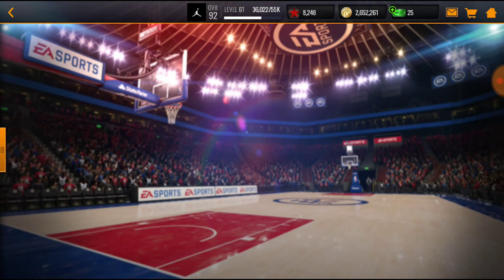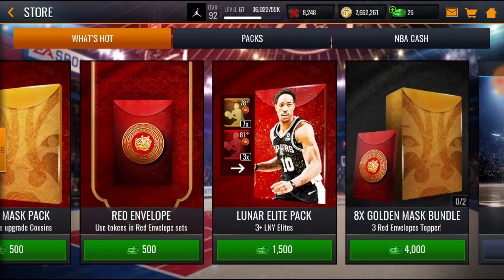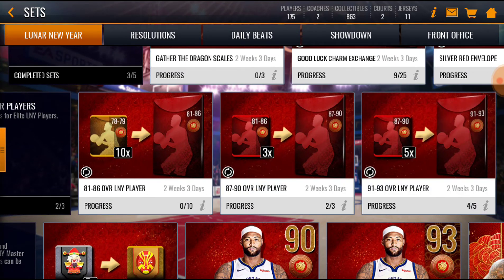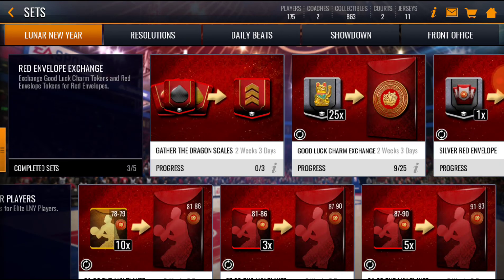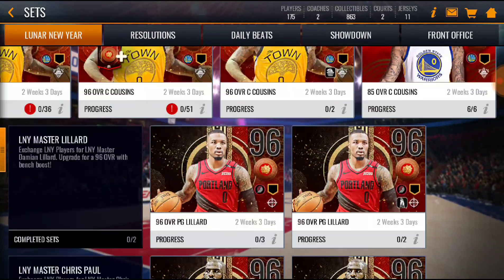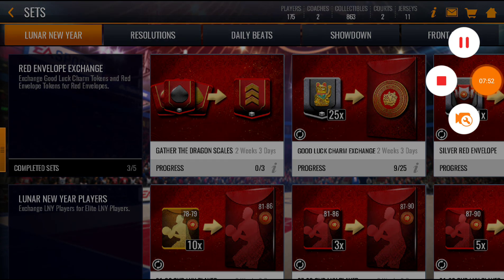I'm gonna continue grinding this. I just wanted to show you what you can possibly get out of these packs. We have 25 NBA cash left. But we got so many elites — we need literally one more elite to get a 91 to 93 card. Don't forget to like and subscribe, I'm gonna be doing so many more videos. A lot of crazy cards coming out — 97 Yao Ming, other 96 players — NBA Mobile is getting amazing. I'll see you guys in the next one.